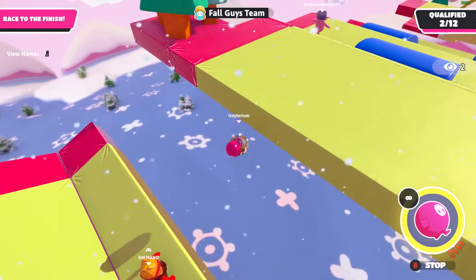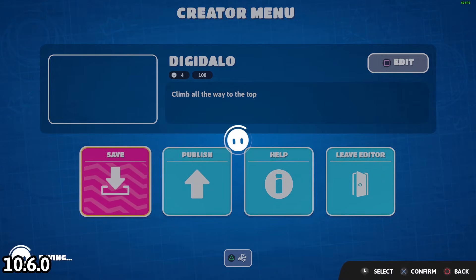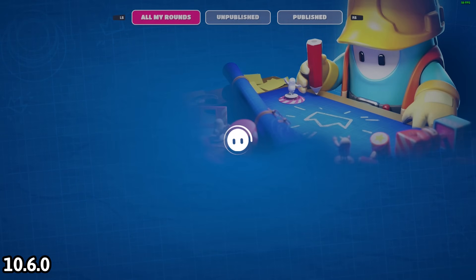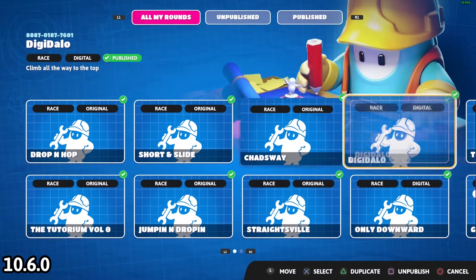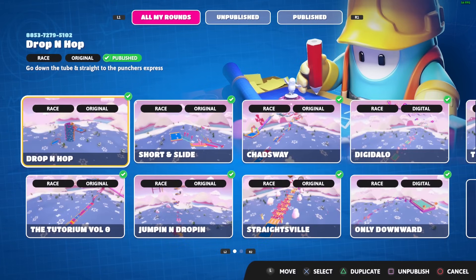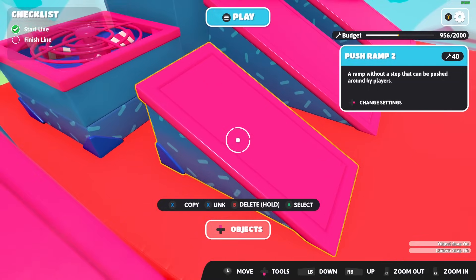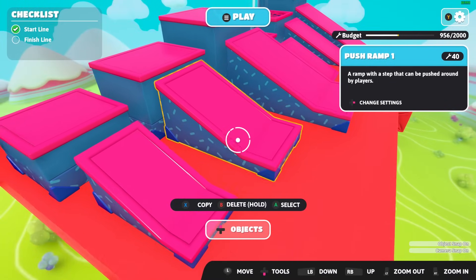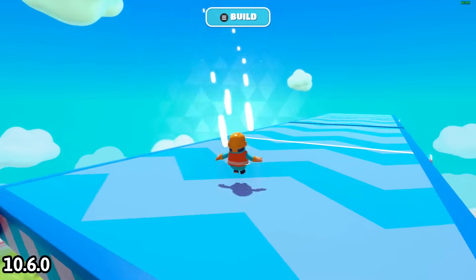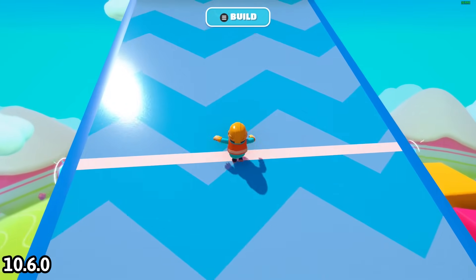With this update you can now upload thumbnails to creator-made maps. To do this, save your level — whatever is in the preview image in the creator menu becomes the thumbnail — then start a playtest and qualify. Maps published before the 10.6 update won't have a thumbnail until you go and test them. However, thumbnails don't show up in custom lobbies, which may or may not be intentional. The push ramps are missing their textures — both the first and second versions are affected. Testing the seesaw object, it's noticeably more sensitive than in previous updates.